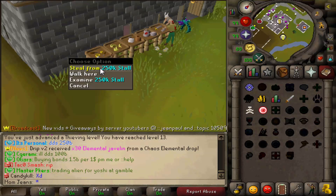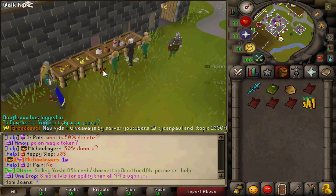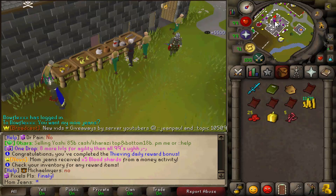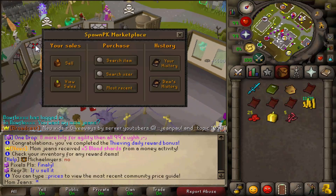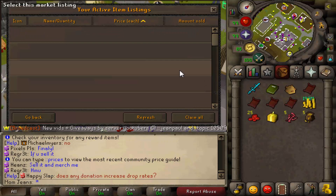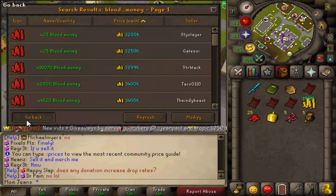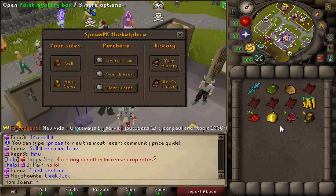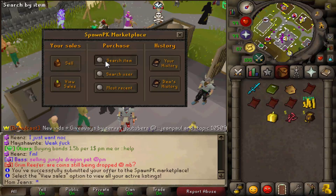This takes like eight minutes to complete, so I'm gonna go ahead and pause this and I'll resume when I'm done. Alright guys, we're one thieve away from completing our achievement, and there we go. We got 132 mil cash, 25 blood money, and a point mystery box. That took me about eight minutes. Go ahead and check my sale - I've already sold my vote tickets right here. Claim all - I'm at just under 700 mil. I'm gonna sell my blood money that I got from the achievement at 3.299K.